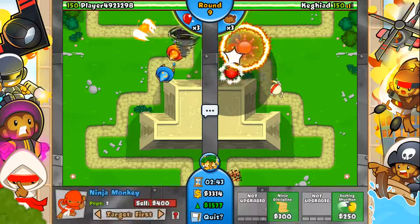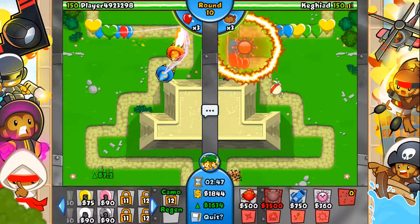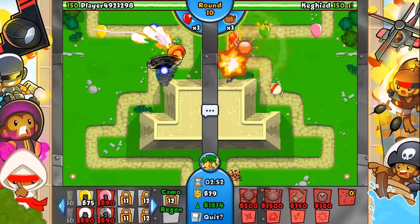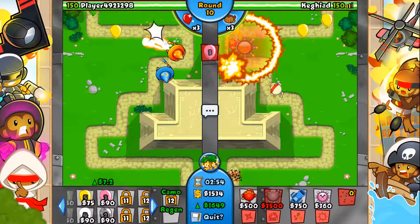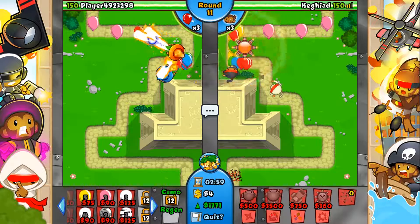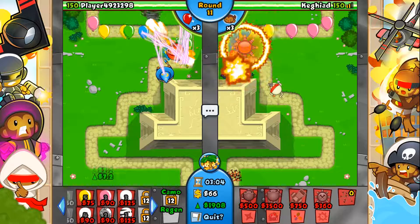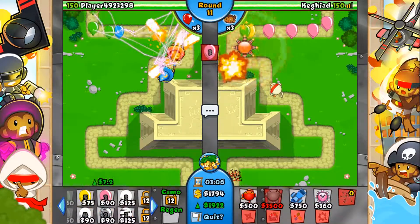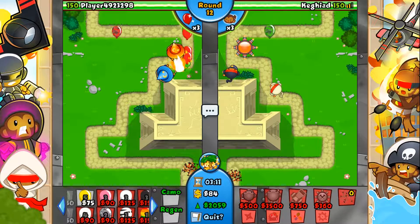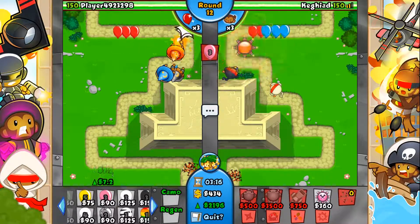Tornado wizards aren't really that good — they can actually be half damaging to you, believe it or not. I need to get something down to deal with leads. Let's go and flash a ninja just here for 2,750. I'd better save up a little bit — I've been spending too much. There's my flash bot ninja and I'll get him the range and slightly faster attack speed. Now I'll keep going with the eco.